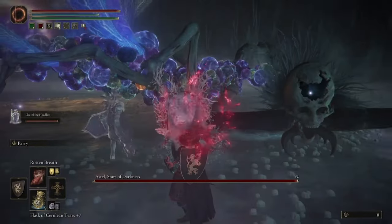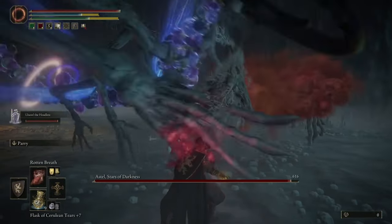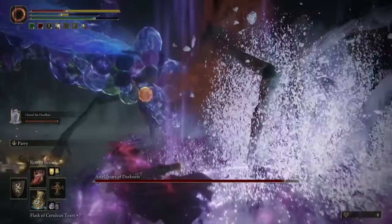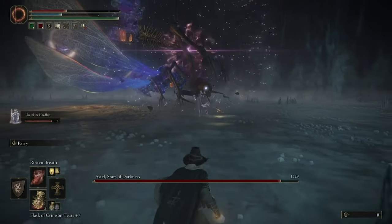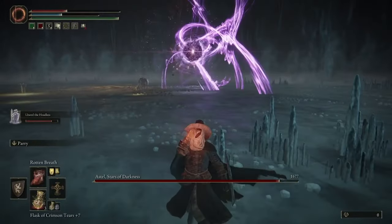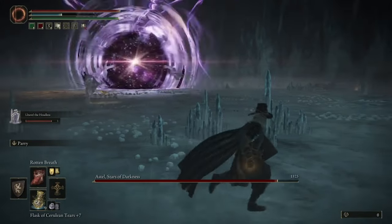At this point, you're going to want to run up to the boss and wait for him to attack your summon. When he attacks your summon, you're going to want to throw out your rotten breath and get Scarlet Rot on him. It will only take one really good dose of being locked on him and throwing it out there for it to take effect.